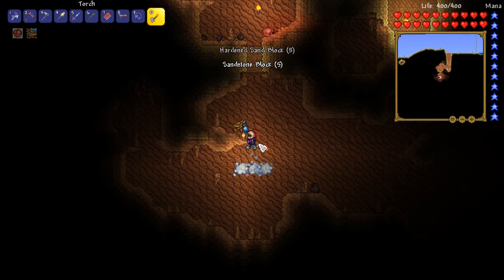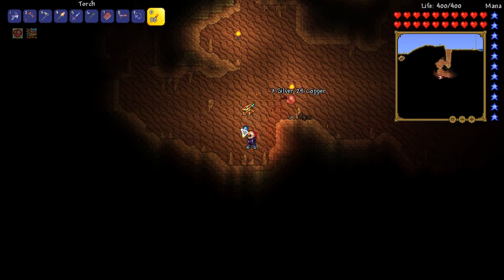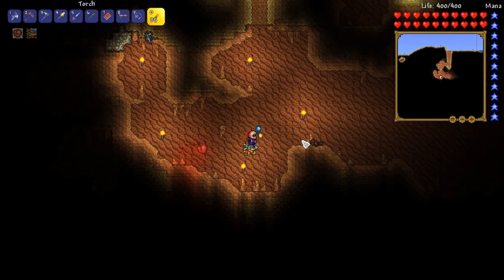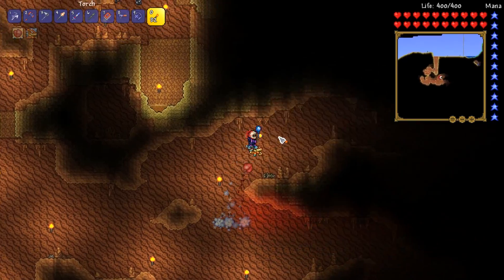The good news is in these biomes it is really not that hard to find cave systems — they tend to only be a few blocks apart. And the other thing to bear in mind is that because we have the reaver shark, we can actually dig up the fossils should we come across some.